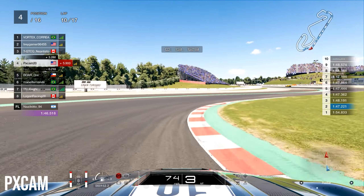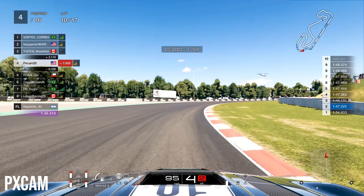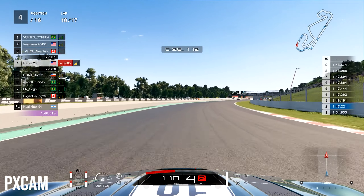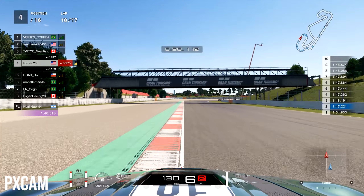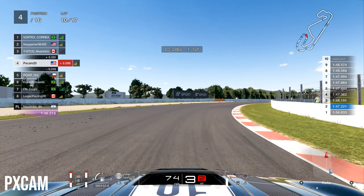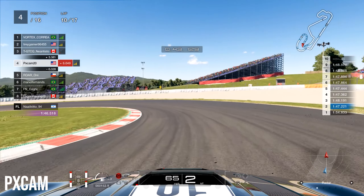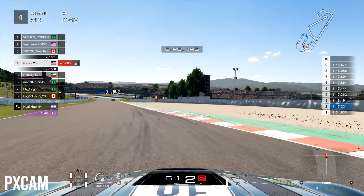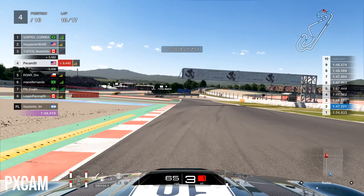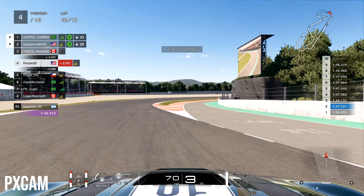We're now getting pressure from the Nissan behind us - the Chilean, Roar. I'm keeping an eye on the gap and the radar; he's likely going to push hard to try to get ahead of us before pitting. He takes a little peek on the inside, we run our normal racing line and out-brake him heading into turn four. At this point of the race we're more than halfway through. If we can stay just ahead of Roar, overfill the car on the stop, maybe we can push harder and try to catch the top four ahead.